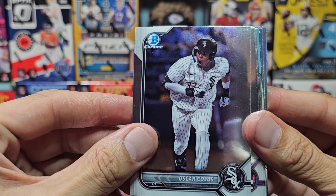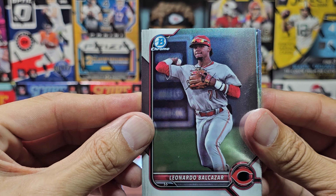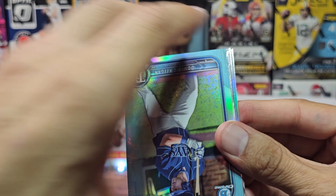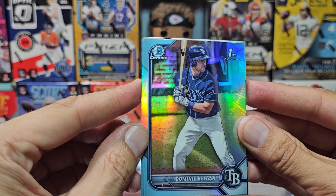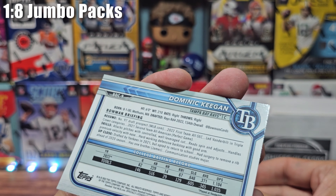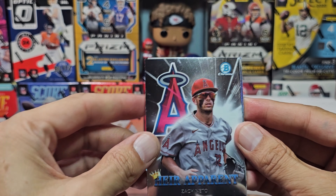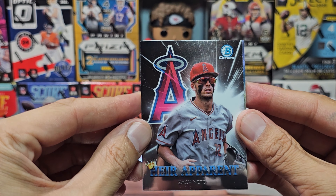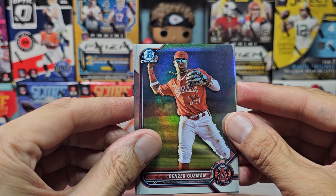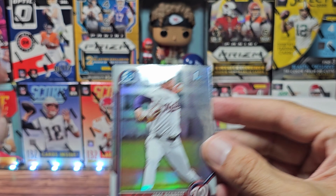We have Oscar Colas — not the first — Munoz, not the first. Balkazar — sure, maybe possibly, I really don't know. Junior Richie, first Bowman. This appears to be a parallel of some sort for Dominic Keegan — not numbered but definitely different. For the A's, an insert — Air Apparent for Zach Netto. We have possibly a refractor or silver for Guzman, and finally our first Bowman refractor for Jake Bennett. Two Jakes for the non-PC.